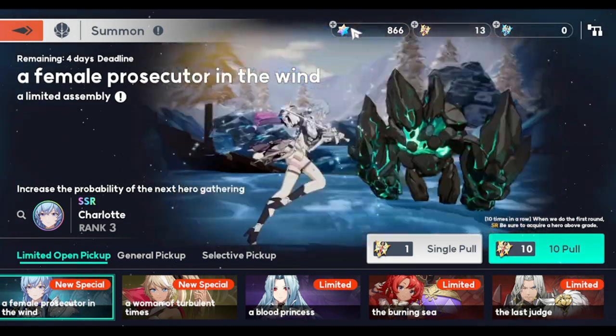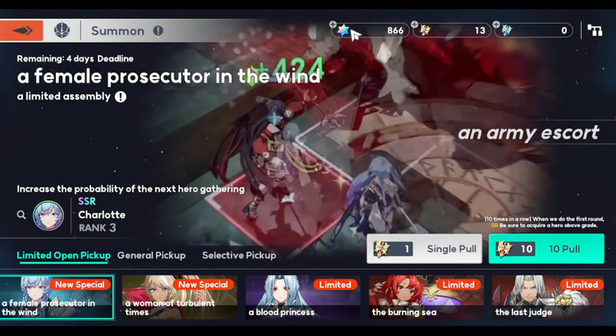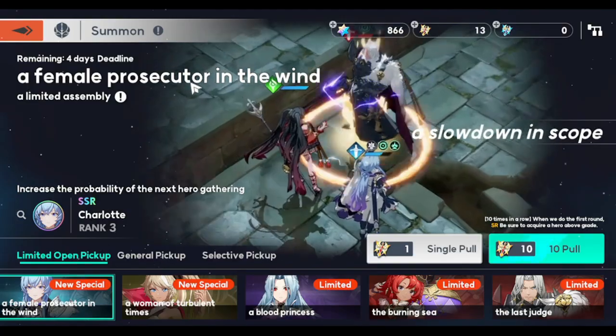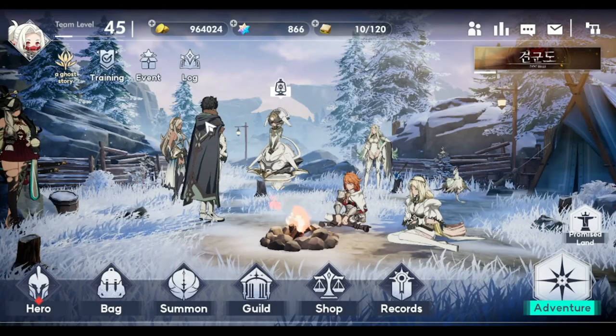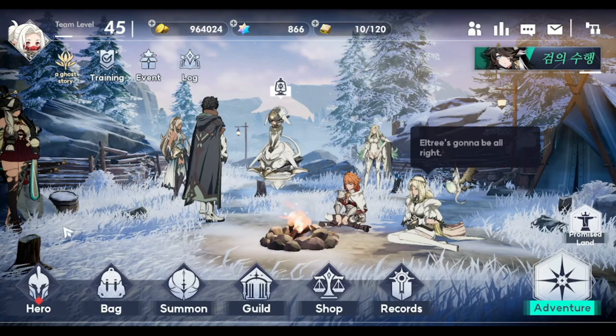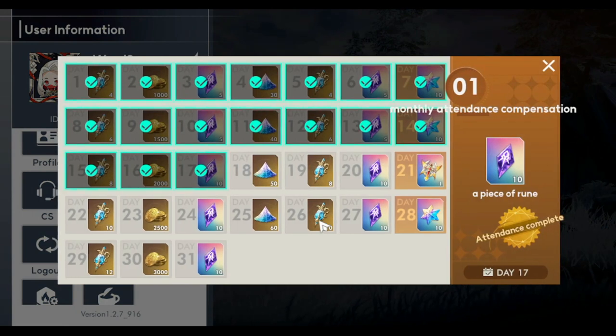So I'm going to talk about how to farm your gems. It takes around 88 gems for one summon, so you need 880 for 10 summons. For daily sources, your daily login unfortunately only gives you 30 gems — that's 30 for the whole month.